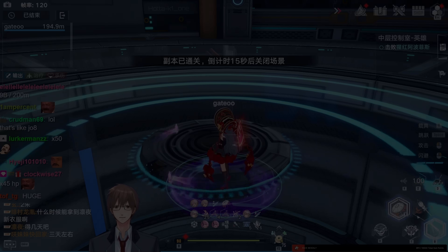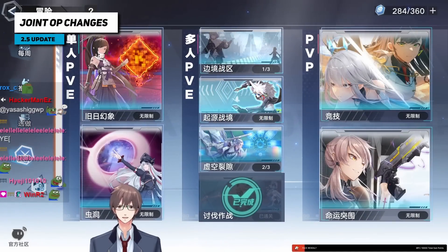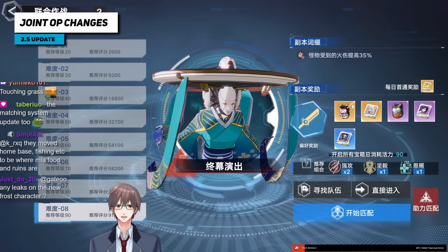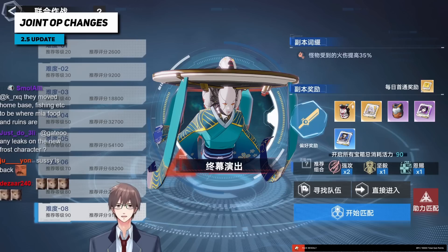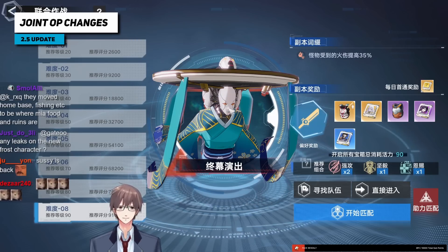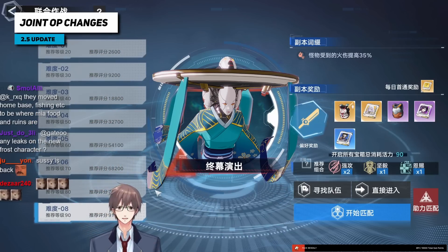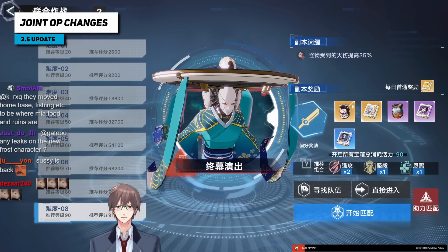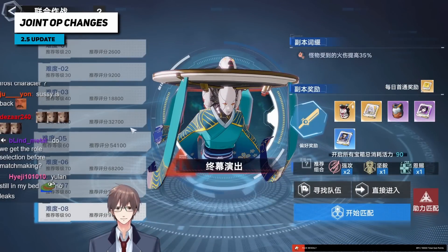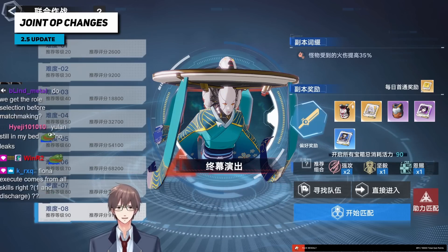Joint ops pretty much got the same random overhaul as raids. Every time you go into joint ops, the whole server selects one joint op for everybody. The difficulty stuff goes up to eight now, so there won't be separate difficulties like joint op eight versus one through four for other ones — all joint ops are the same now.